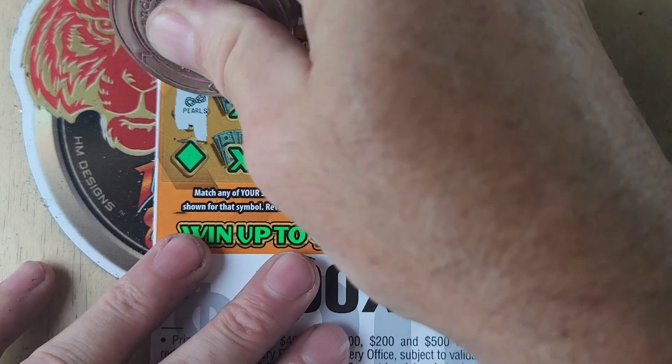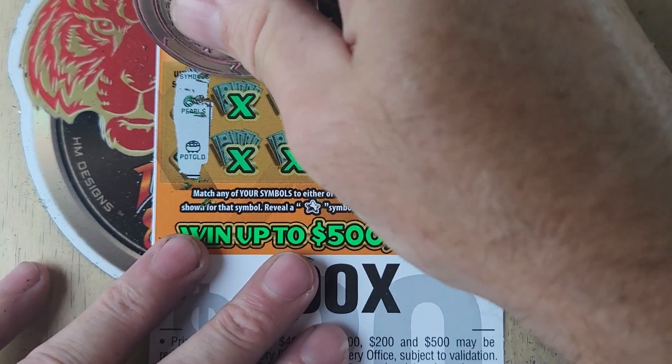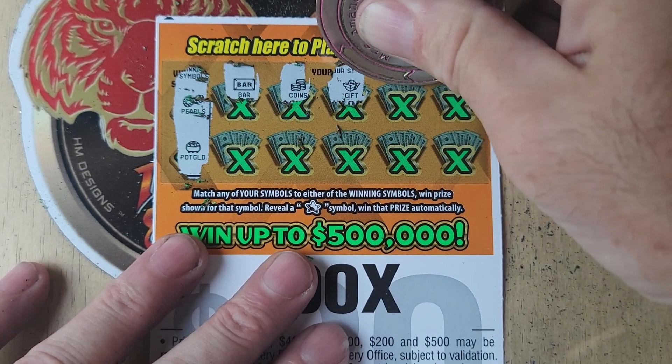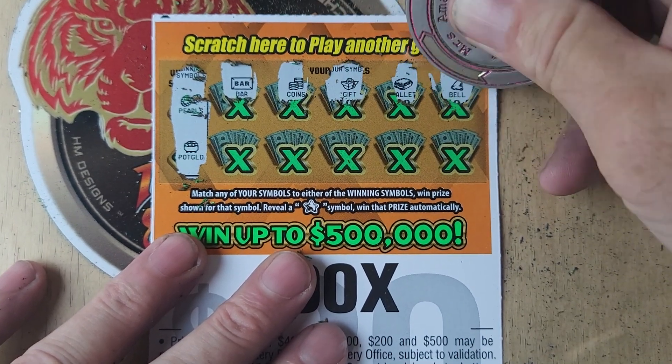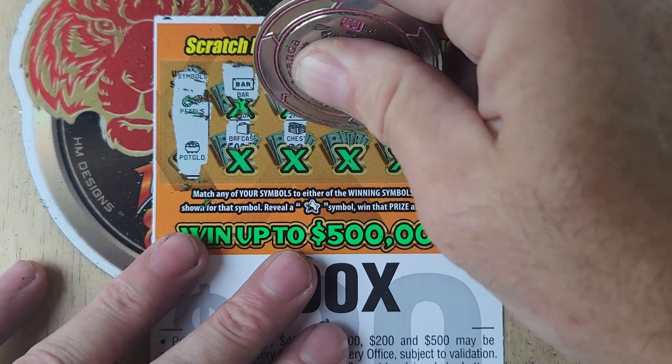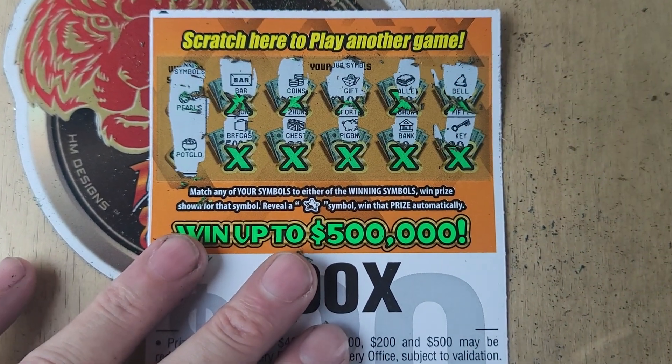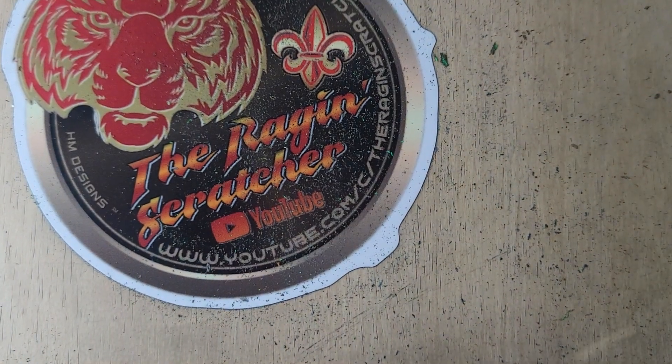All right, on the back — star, pearls, or a pot of gold, or a bar, coin, gift, wallet, bell, briefcase, chest, piggy bank, bank, and a key. All right, nothing there.